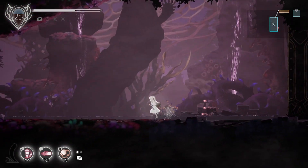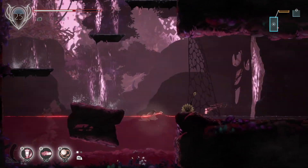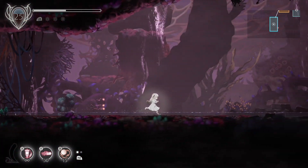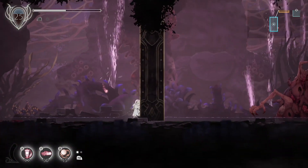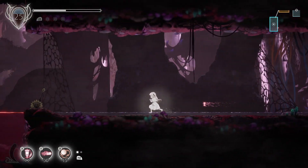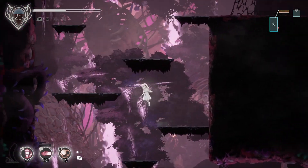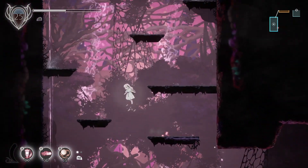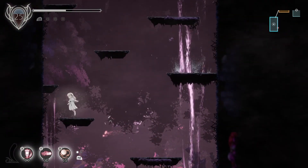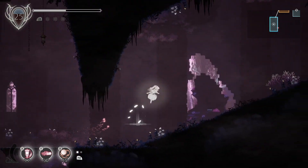That looks scary. I think we don't have the capability to defeat that — partly because we can't make it fast enough to get into the room. So we're going to have to come back here when we have some skill that allows us to go faster — a dash ability or something of that nature. That looked like a new area, and my goal for this episode was not new areas — it was old areas. I want to go and find the things in the areas we've been.